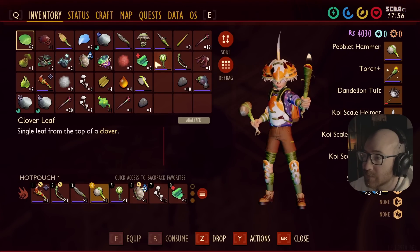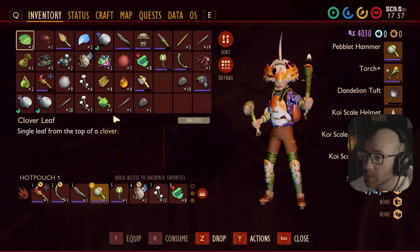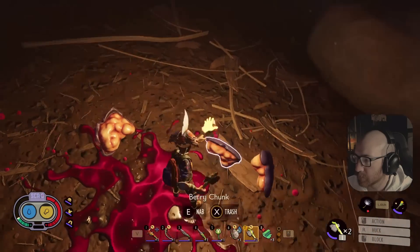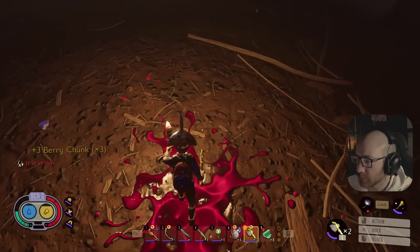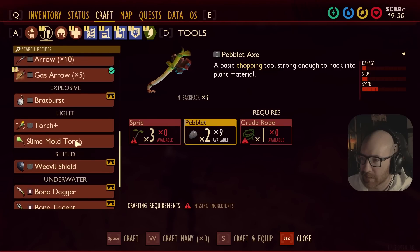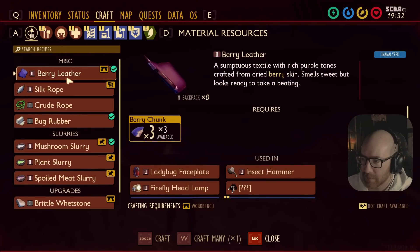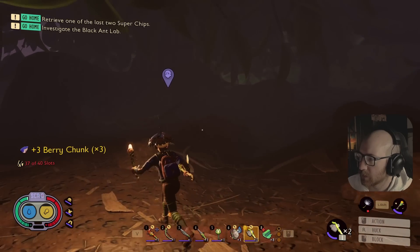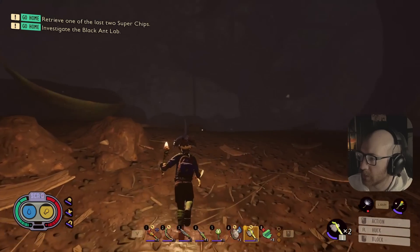Oh I see one, I see one! Give me that. Bust that bitch out - let there be light! What, I gotta hit it with an axe? Got some berry chunks - I need berry leather. Berry leather, okay. Oh I need a workbench. Let's go up in the hedge lab and find this thing I need to switch on.